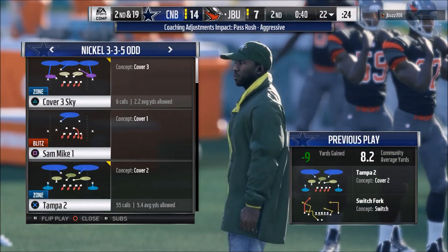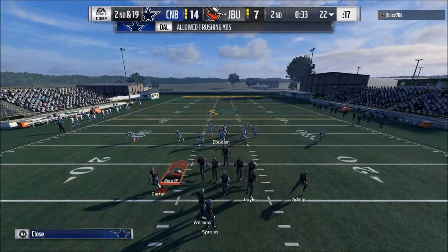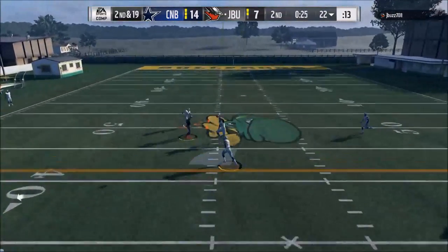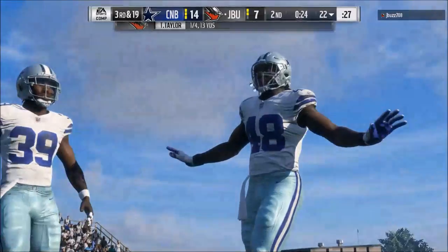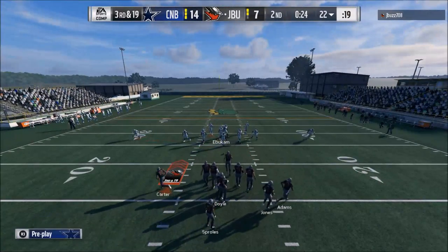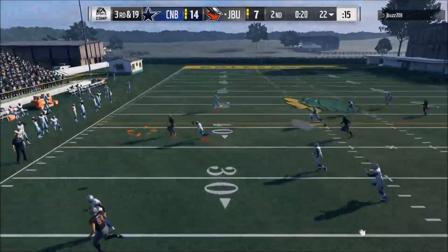You get really good coverage with the 3-3-5 normal defense. It's a defense designed to bend but not break, so the direction you'd want to go is playing cover 4. You can run a lot of different coverage shells out of it, and it has really, really good coverage from that formation — similar to the 4-4 in terms of how powerful the zones can be.